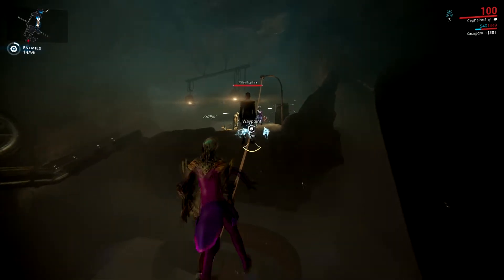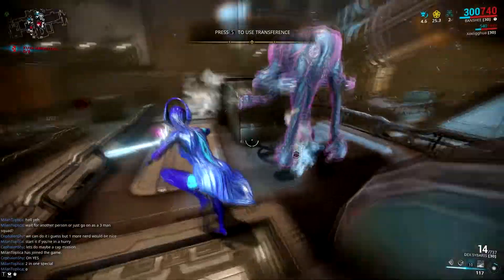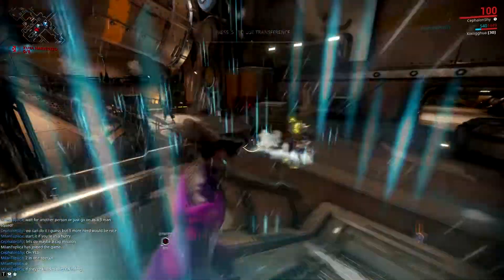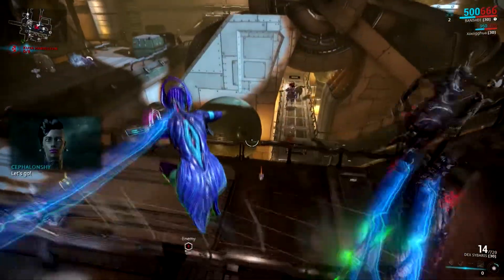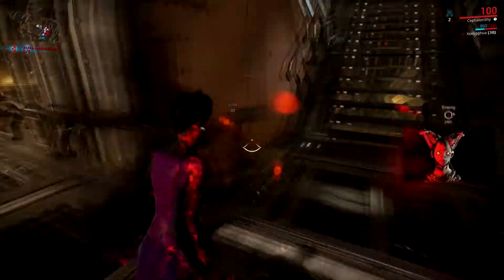Steps to obtain Kuva from a Kuva Siphon are as follows: Find the machine. Wait for the machine to start making noise and locate the red-black cloud. Switch to operator and void dash to the cloud. Repeat 4 times.